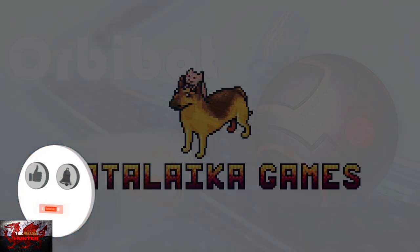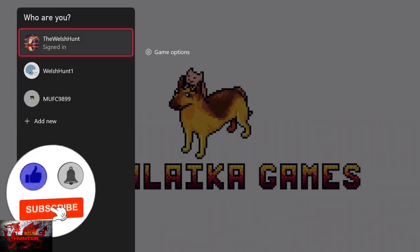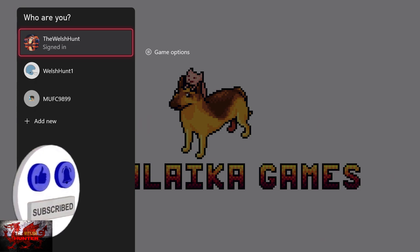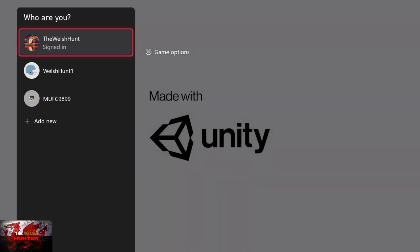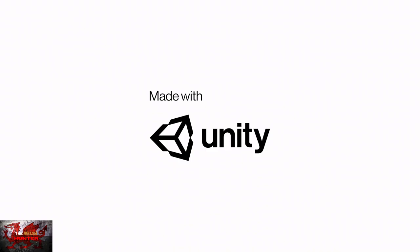Hello there guys and gals, the Welsh Hunter here back with yet another 100% achievement and trophy guide, and this time you're getting it all in the rather stunning looking but very easy Orbi Bot. This was developed by PS Games, published by Rattalika Games, and is available for a deliciously small £4.99, although at the time of making this video it's only £3.99.